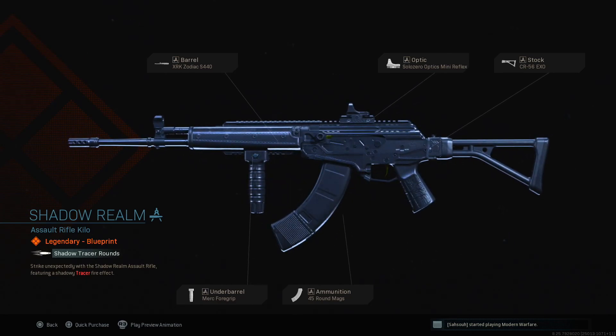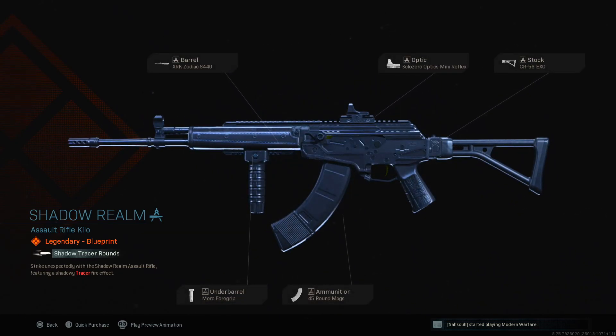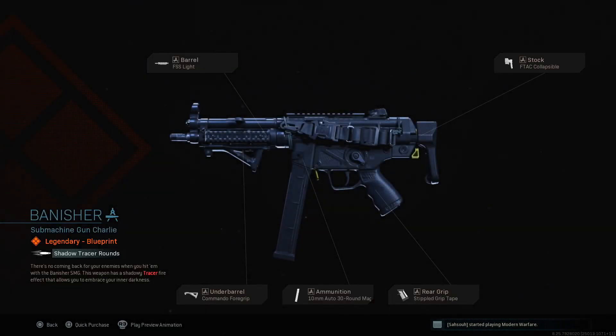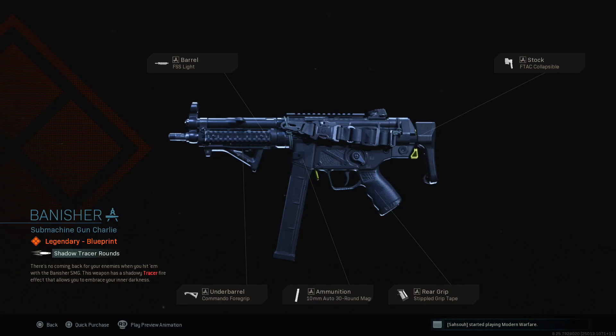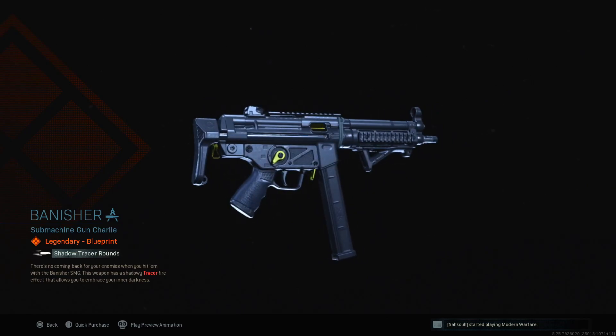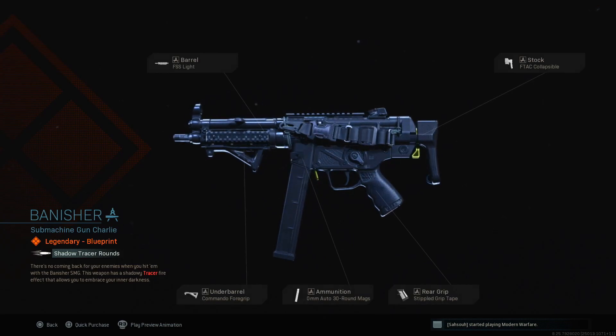Strike unexpectedly with the Shadow Realm Assault Rifle featuring a shadowy tracer fire effect. I definitely recommend this if you use assault rifles and SMGs, which most people do. Then you have the Banisher Submachine Gun, which is also a five-attachment legendary weapon blueprint. It has an FSS Light, F-TAC Collapsible, Stippled Grip Tape, 10mm Auto 30 Round Mags, and the Commando Foregrip. It looks nice and sleek with a black and gold hint and hue, and I like the Commando Foregrip a lot.